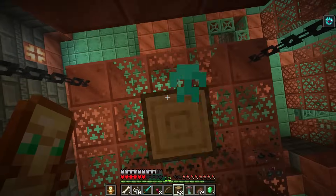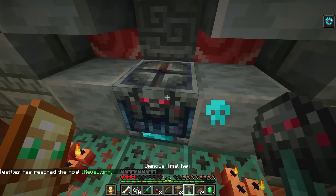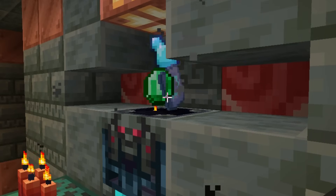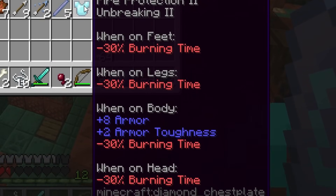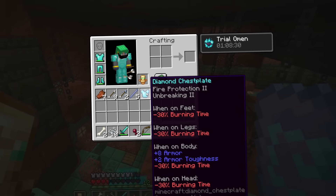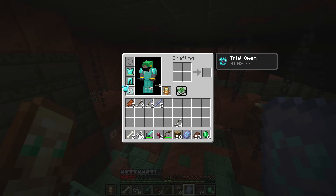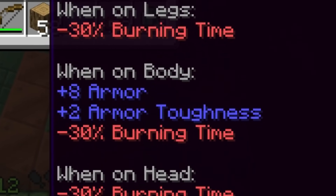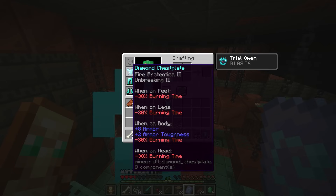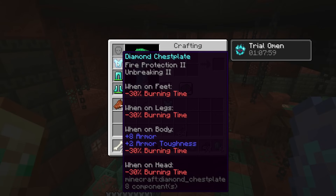Let's see if we can parkour all the way over to the ominous vault. Look at this parkour - it's not bad with a ceiling in the way. I've made an easy jump right over to the vault. The new reward - a trim. That's maybe even better. So I think I've stumbled right into some of the technical changes here. Diamond chestplate - when on feet, minus 30% burning time. But when on body: plus 8 armor, plus 2 toughness, minus 30% burning time. It's explaining the fire protection enchantment now. I definitely don't think it said that before - it just said the enchantments and then the armor statistics.